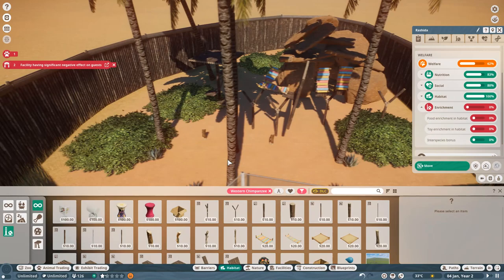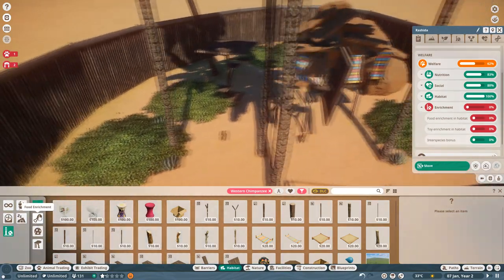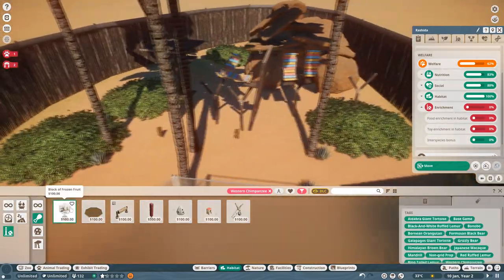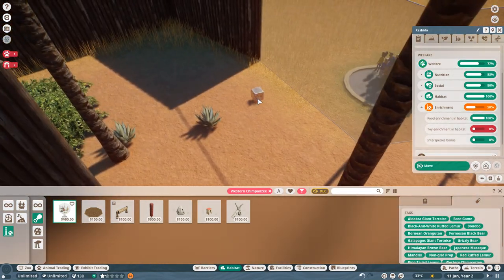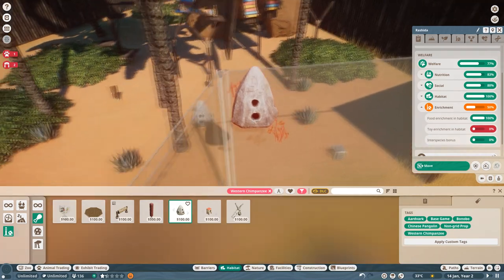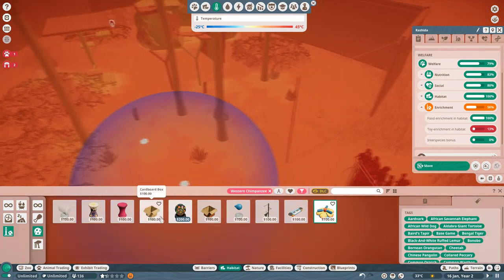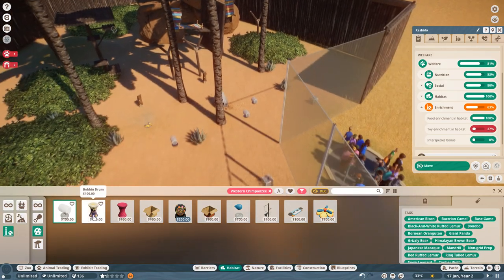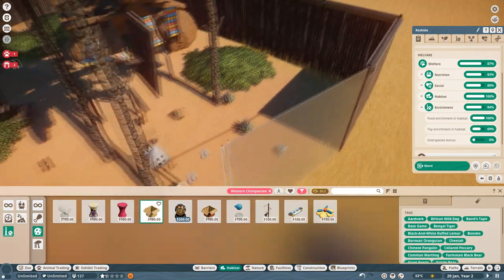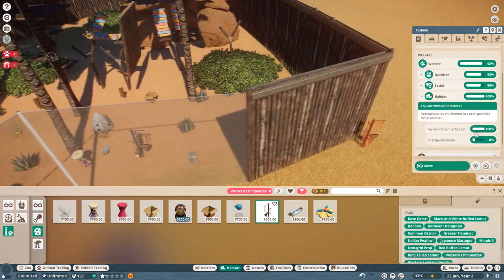Next up we've got enrichment — we need food enrichment and toy enrichment in the habitat. Go to habitat, then enrichment items, and sort by food enrichment. Keep your western chimpanzee filter on and you'll find anything that is an enrichment item for the chimpanzee, and as you place them down it'll make the animal happier. You can do a few different things — termite mounds and that sort of stuff until it gets back up to 100%. Then for toy enrichment, click on toys, keep the filter on, and you can do things like a sprinkler, block of ice, drum, whatever makes the animal happy. The chimpanzees need quite a few different forms of toy enrichment, but as you can see we're back up to 100% toy enrichment.